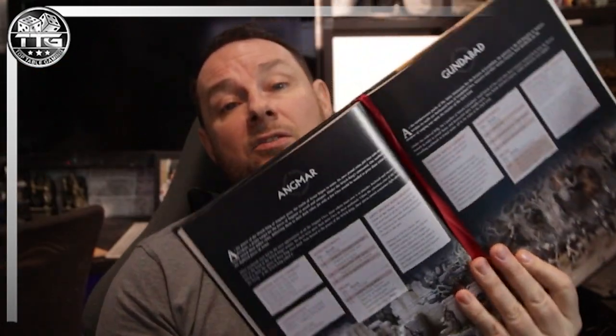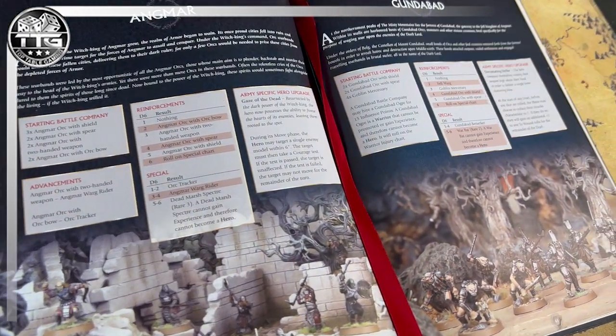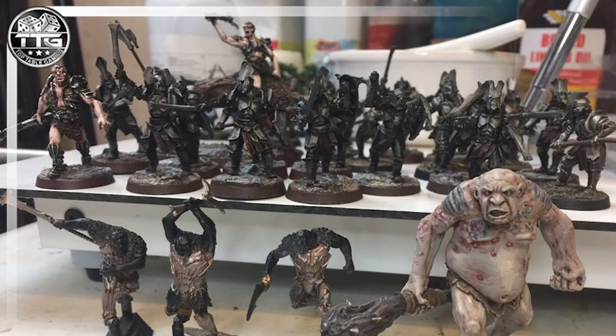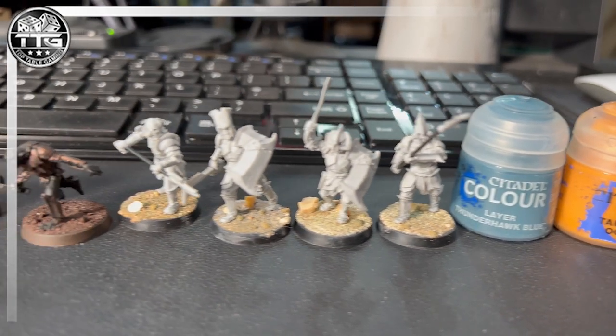I dug out my Battle Companies book, went to the Gundabad page, and here it tells me my starting Battle Company is two Gundabad Orcs with shields, two Gundabad Orcs with spears, and four Goblin Mercenaries. I wanted to paint these so they're a standalone Battle Company, but also usable in games with my other existing models — which is always going to be difficult because of the colours I was drawn. The colours were okra, which is kind of like a tan orangey brown, and turquoise.